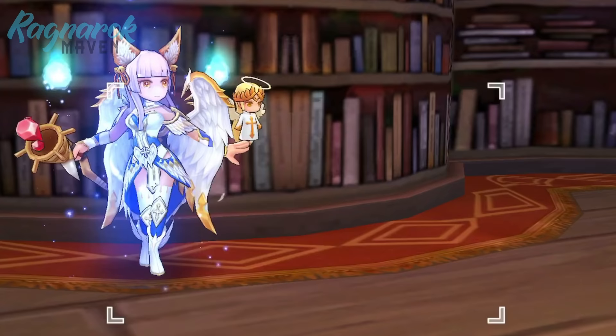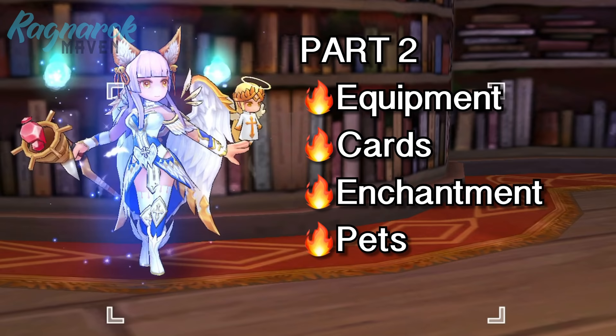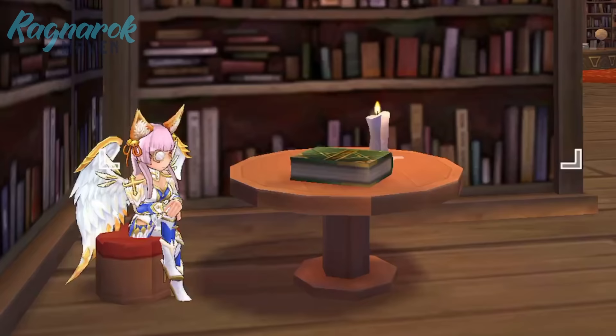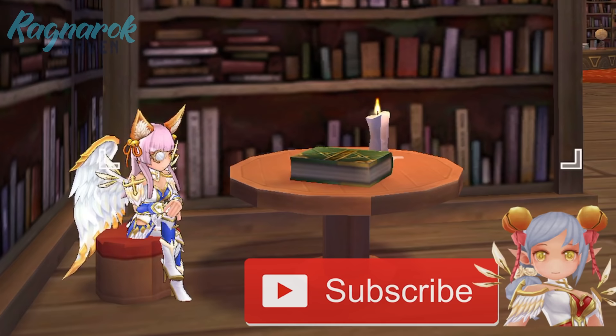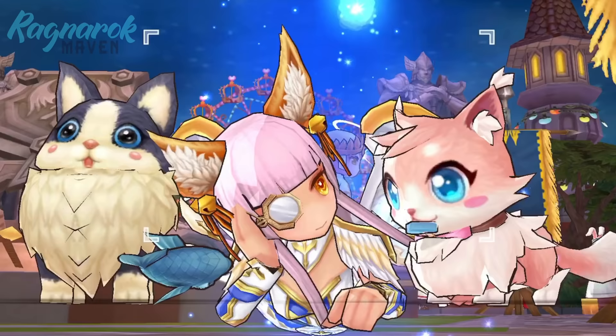We'll also touch on the recommended runes and guild blessings. In the next episode, we'll go into detail and discuss all the various equipment, cards, enchantments, and pets suitable for High Wizards. And in the final video for this series, we'll focus on leveling tips and farming spots from level 10 to level 99. So make sure to subscribe and turn on the notification bell to get notified with each episode.